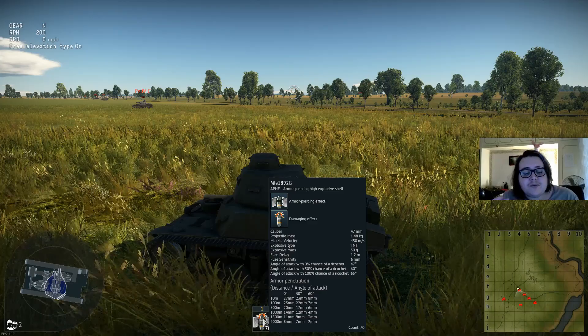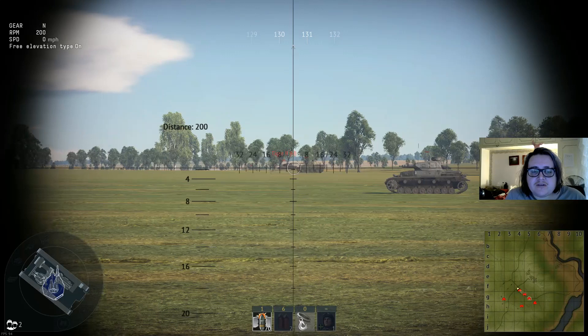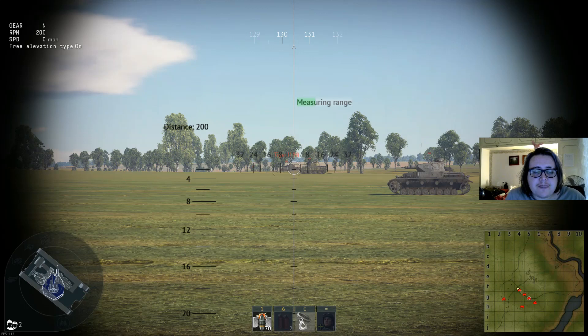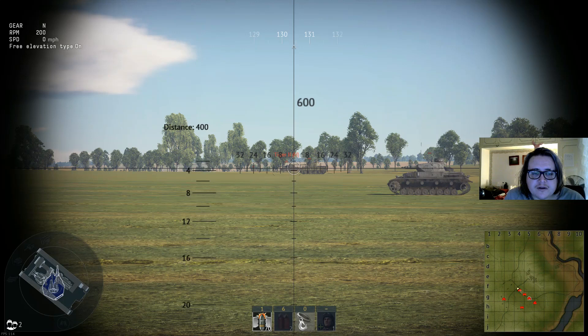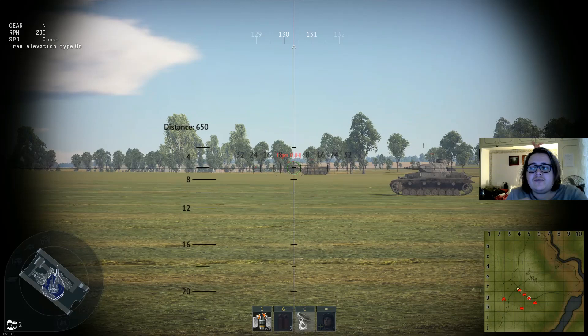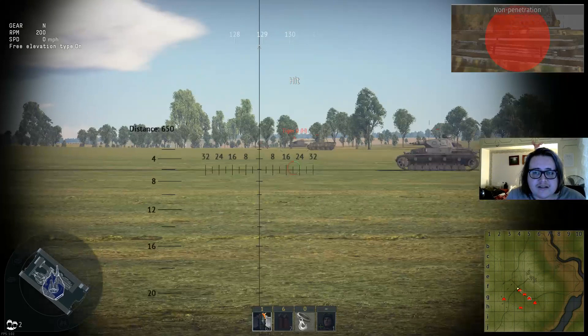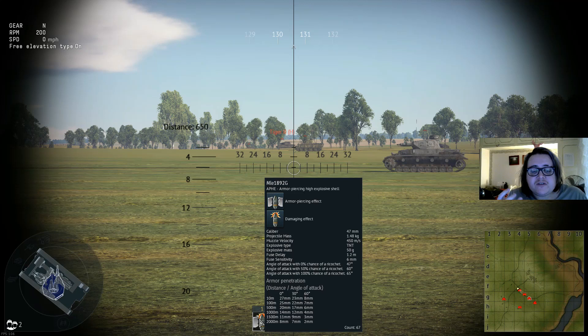With this tank you're not going to be able to snipe very well either. If you're sitting far away you'll find it hard to hit enemies at long distance. Trying to fight a Tiger II at 600 metres, even with range finding, the shot misses because the shell's low velocity gives it an arc. It also loses a lot of penetration over distance — past 500 metres it's below 20mm penetration, which is very, very low.